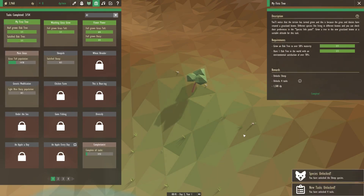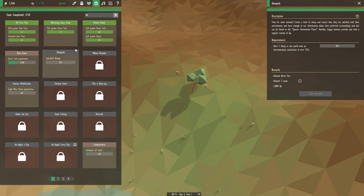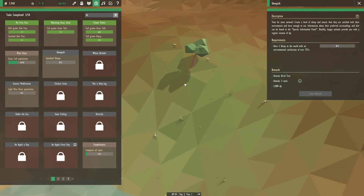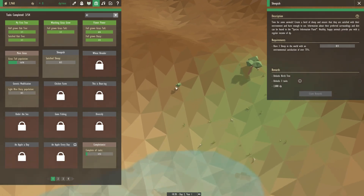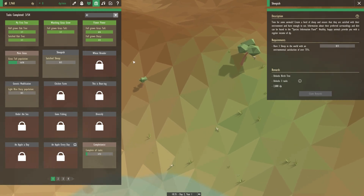Alright, we have more grass unlocked. Sheepish — we need to have some satisfied sheep. And we can make some light blue daisies! I wonder if adding the sheep will actually be what gives us new DP, because I'm a little worried. I want to spread more grass, more daisies. We have another baby tree coming in! I've noticed the grass isn't really holding tightly to this section and we might lose our grassland if we're not careful. Time for some animals — create a herd of sheep and ensure that they are satisfied in their environment and have enough to eat. We want some sheep.